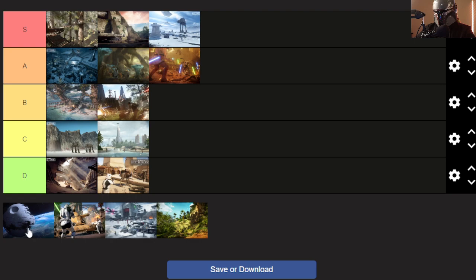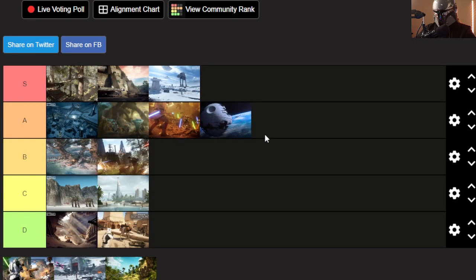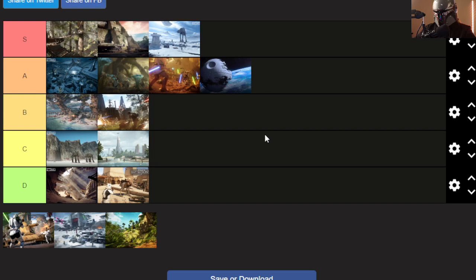Death Star 2 — I really had fun on this map. Whether you're attacking or defending, it's cool to see the fights outside the hangars with the Death Star beam firing at planets. Even though the beam goes off like six times, it's really fun to get immersed and play as Luke with the green saber. I haven't had a bad experience on Death Star 2.